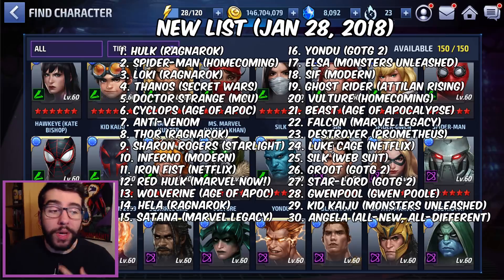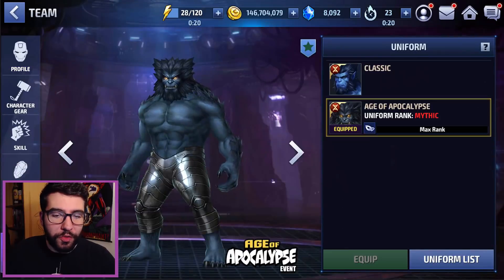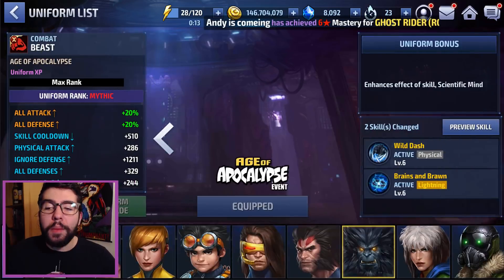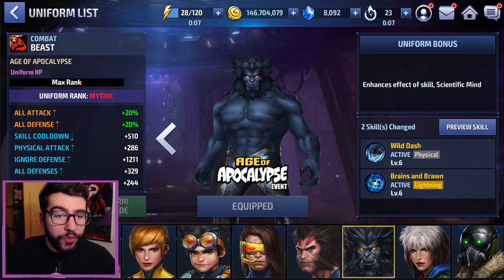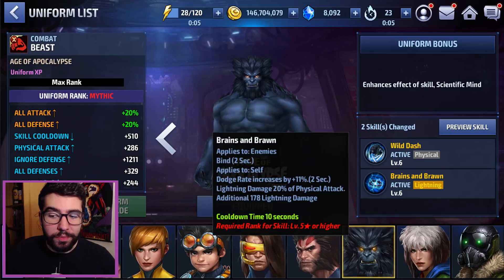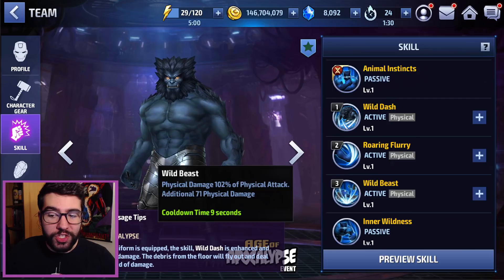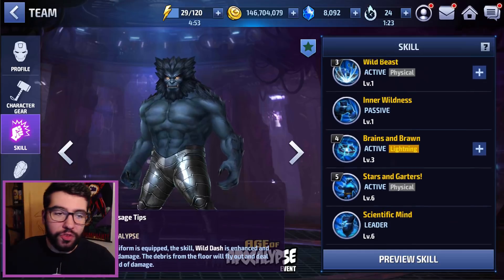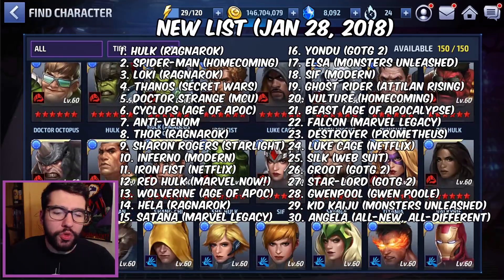Number 21 is Beast — a character I foolishly mythic'd the uniform for way too early and regretted it. Good uniform, not worthy of the mythic, but it does make him stronger. It enhances the effect of Scientific Mind, gives him extra damage on his first skill, and makes his fourth skill better. It also makes him a villain — the same tag I mentioned for Cyclops — and the extra leadership damage is nice for physical types.